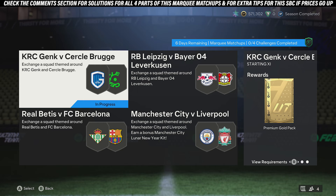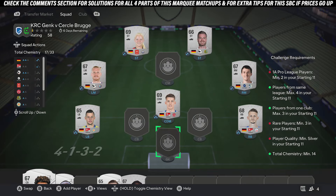Jumping into this SBC just here. For this one, you get a pre and gold pack. For the requirements for this squad: at least two players of the Belgium league, four players max one league.